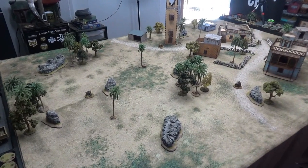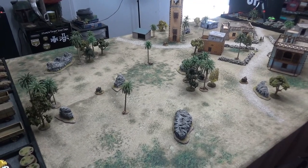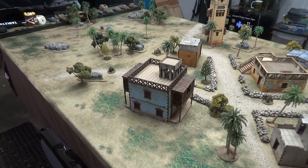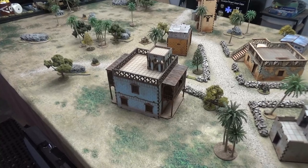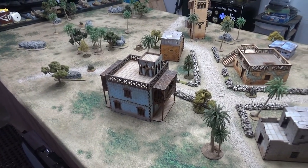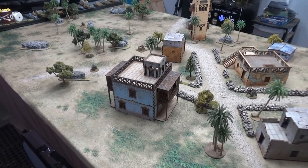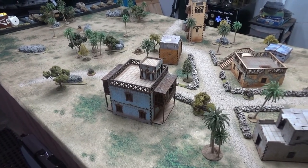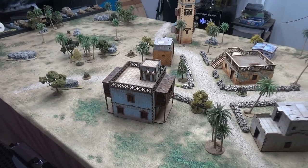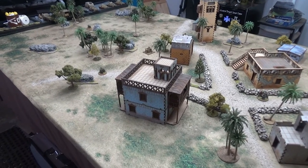Hello, welcome to Tabletop CP, where today we return to North Africa for another game of Bolt Action. Today's game will see the Italian Armored Brigade versus the Sikhs of the Commonwealth Infantry Brigade. These are two new armies for us, the last two that I painted, and we haven't used them for a while, so we're excited to get them back on the table. We're going to be playing Jump to Action from Bolt Action Alliance today.